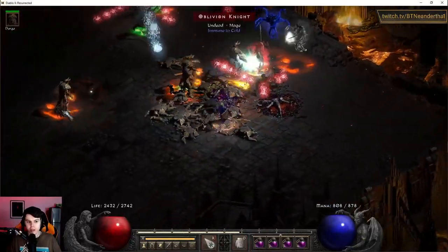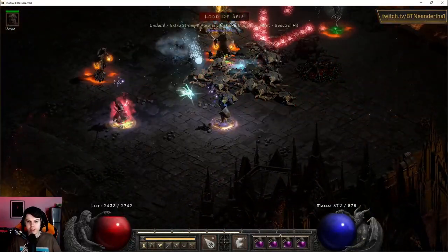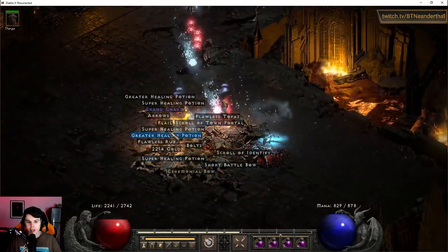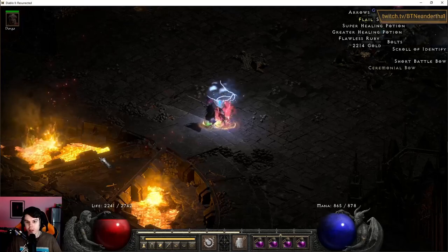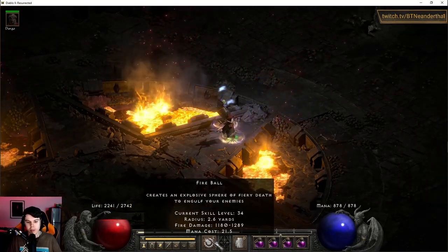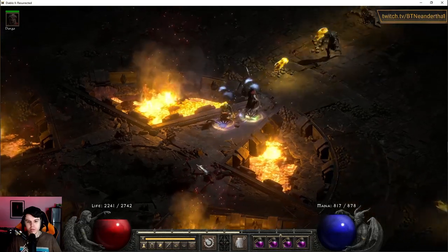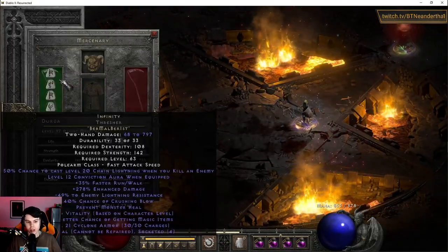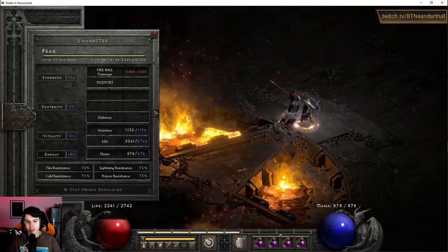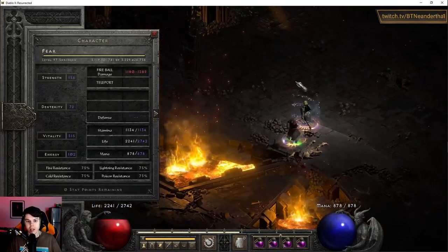Now we come across Lord De Seis. He's always cold immune. You're going to need a Mercenary that either just one-taps him, or at later stages of the game you can use Fireball. Once you have Conviction Aura, that Fireball is actually doing a decent amount of damage against him.